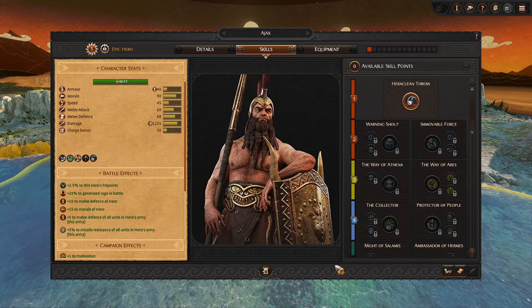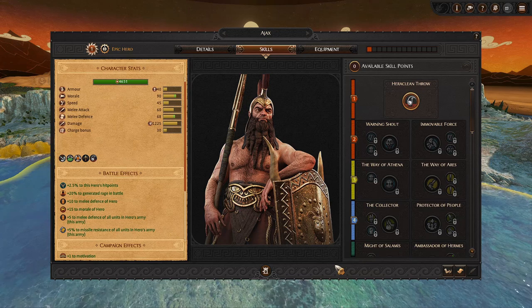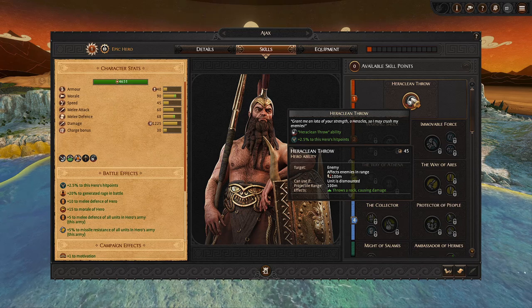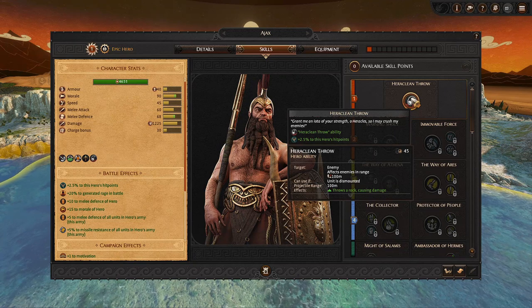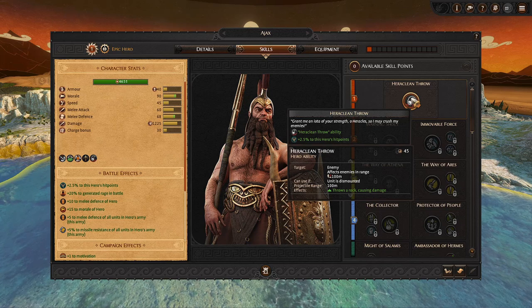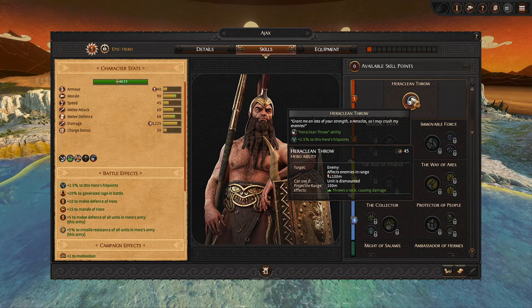Ajax starts out in the game with a very unique first skill, the Active Ability Herculean Throw. This is not a brand new skill to the game — you throw a boulder at an enemy with 100 meter range. The rock causes damage with a 45 second cooldown and no rage cost. It's quite a good ability against single targets because the boulder is only going to hit a single entity, so firing it into a group of units isn't going to do much. Whereas if you throw it at an enemy general, it will hurt quite a bit.